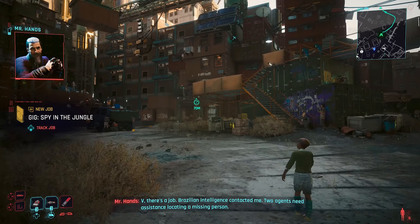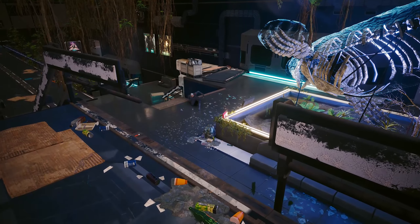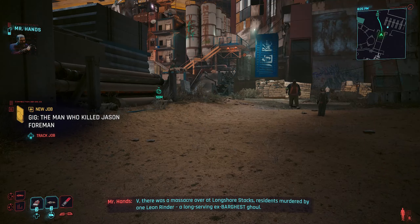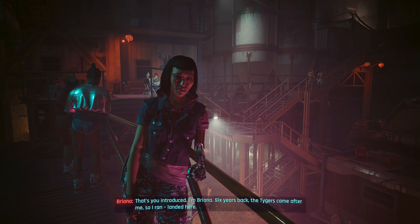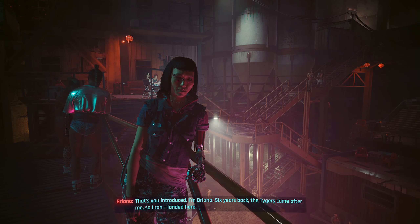The next mission is called Spy in the Jungle, a challenging mission where you need to sneak into a museum and attempt to save a special agent. The next one is called The Man Who Killed Jason Foreman, a pretty dark side gig where you're tasked with avenging a man from a Vargas soldier gone rogue. The final mission in this group is called Talent Agency, another dark mission where you're tasked with infiltrating a quote-unquote talent agency.